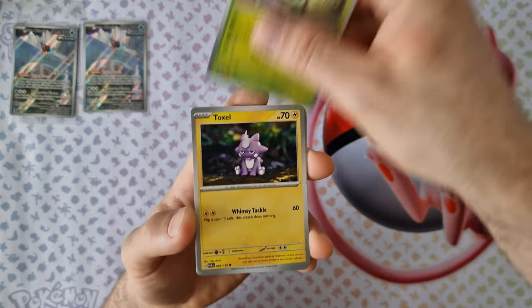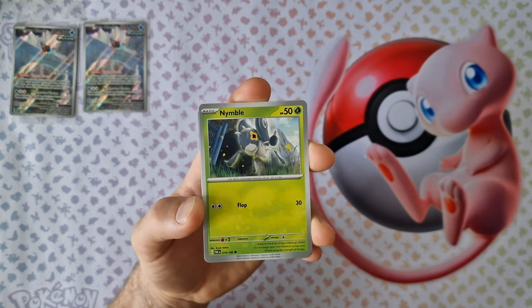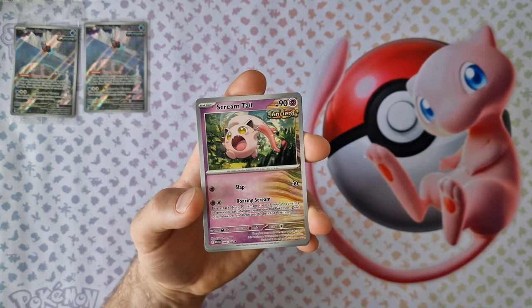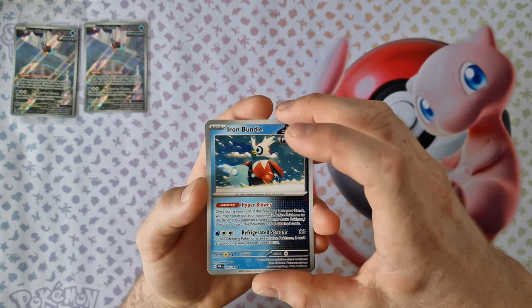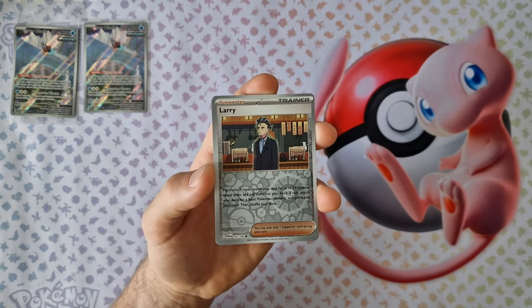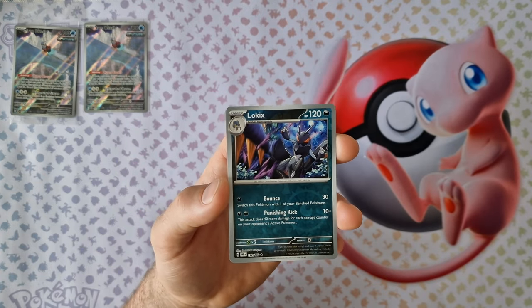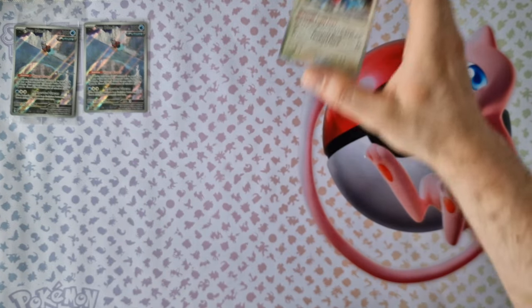Energy, Dusclops, Doxo, Spindle, Nimble, Future Boost Energy, Scream Tail, Leciend, Iron Mondo, Larry, Forrest of Zoe, Lock X, Oregon Z, holo.